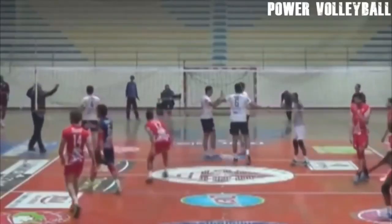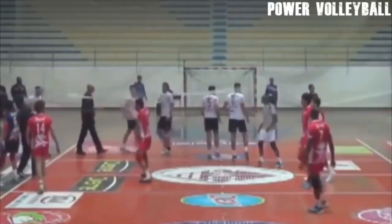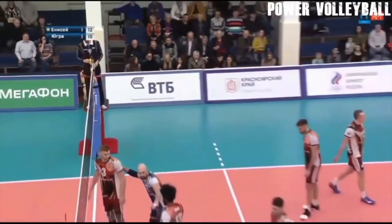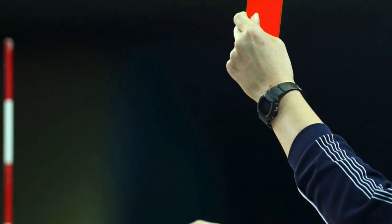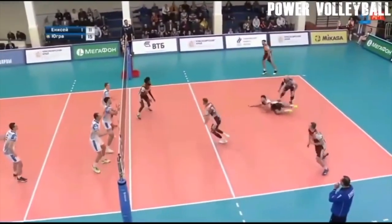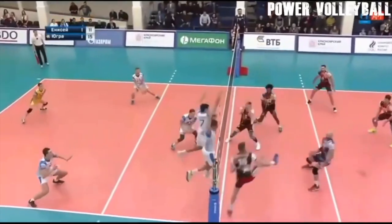Yellow cards, when shown, act as a warning. No penalty is incurred when a yellow card is shown. Red cards, when shown, indicate a sanction or penalty. In volleyball, the team of the offending player will lose the point and, if applicable, the serve.